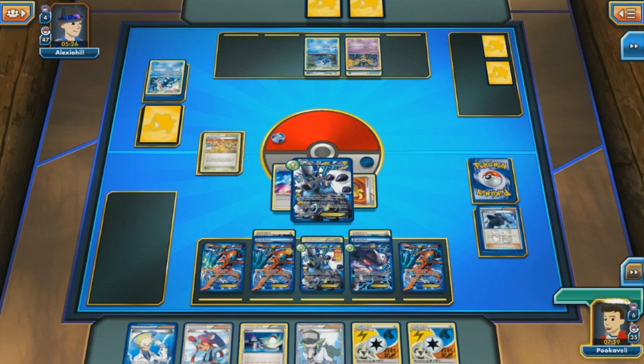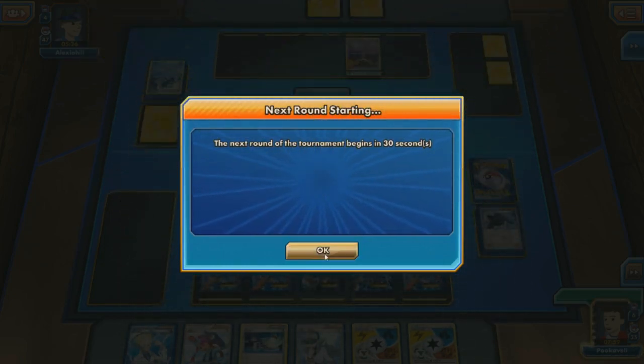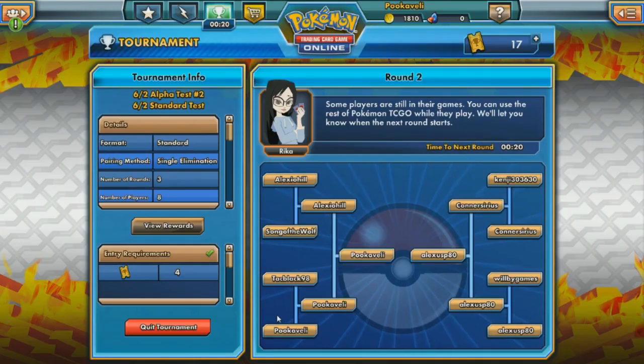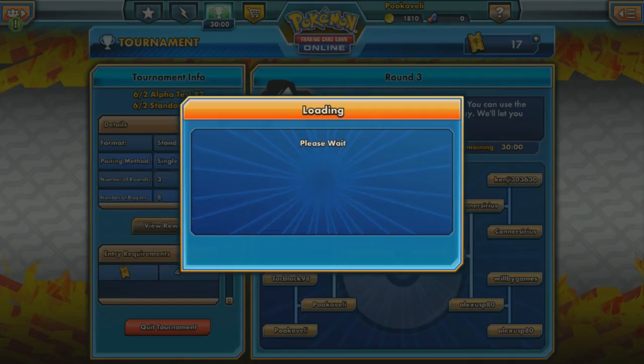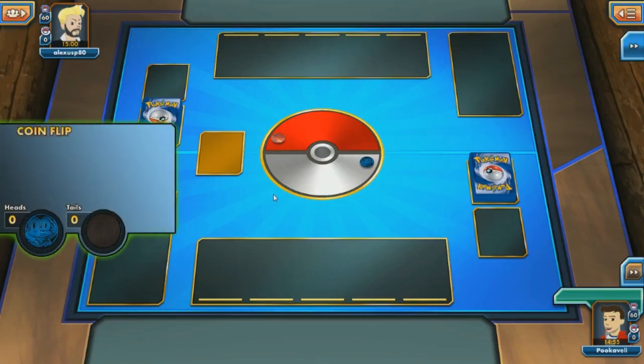This has been quite a crazy game, and if anything this Plasma Kyurem deck provides some exciting games. There is the pass of a turn — that means it's time for the finale. We can put down the Genesect, Shadow Triad for that Plasma Energy, and Red Signal to bring out that damaged Greninja. We have the Muscle Band on Thunderous EX, and we can also bench another Deoxys, which means we can Raiden Knuckle for 80, finishing off this extremely close game against Miltank Greninja. Whew! That was a crazy, crazy game, but we barely came out on top. So our finals match will be against Alex USP80 — this will be for the gold trophy and four packs of Flashfire.